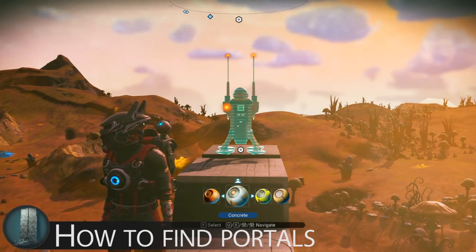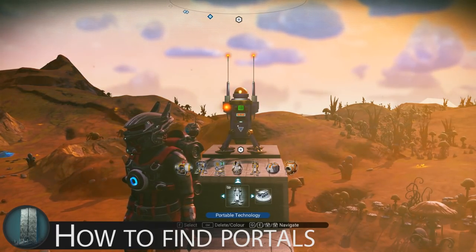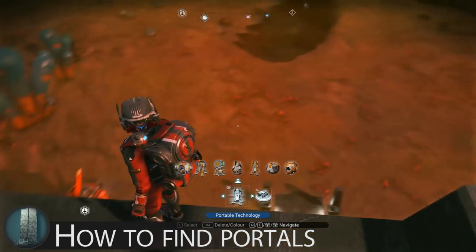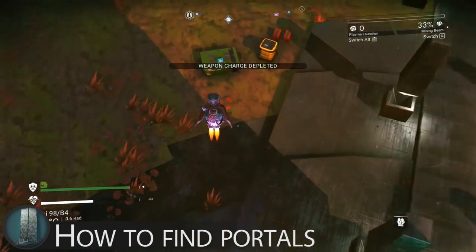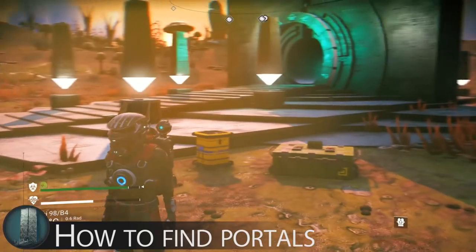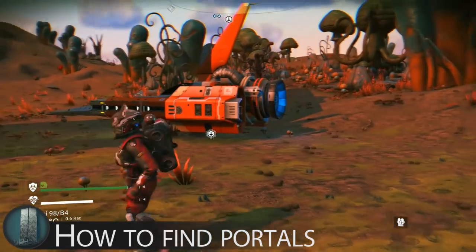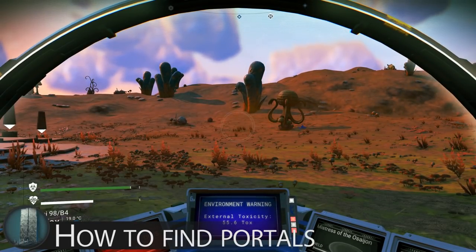Now, that outlier situation where it may not show you the portal on the planet you are doing this from is when you have already searched for a portal in that system. It will often bug out a little and just send you right back to the first located portal in the system, regardless of whether you are on the same planet. But there is a good solution for finding the rest of the portals in the system which will also require the least effort.